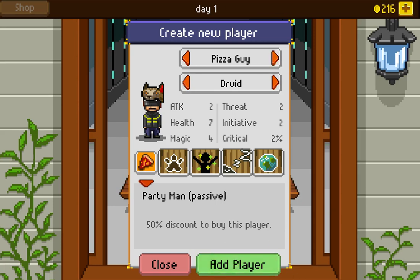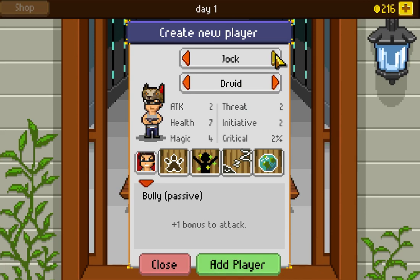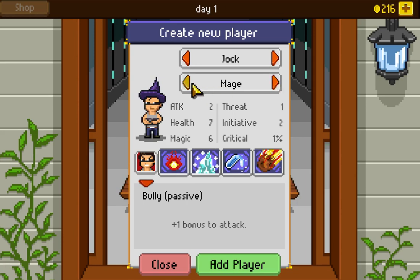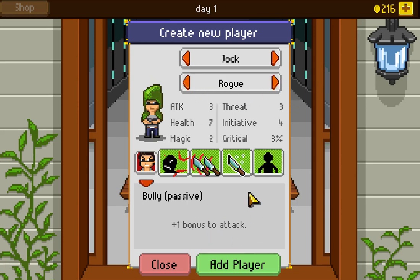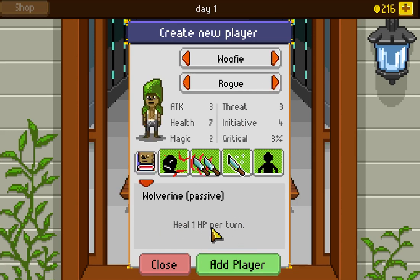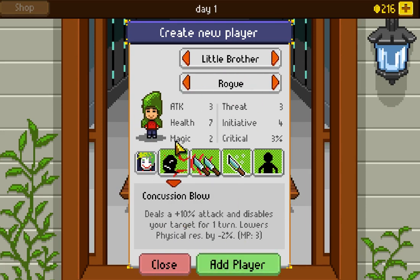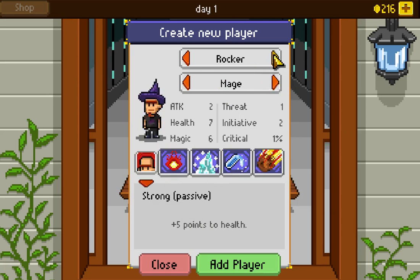Pizza guy is just cheaper to add. The first couple of players are free, but after that, adding more characters costs gold. The jock gets plus one bonus to attack, which is pretty good. The rogue starts with an attack of three — the only one to do so — so that plus one bonus to attack seems pretty strong. Wolfie regenerates one hit point per turn, making for an excellent tank. Little brother has a bonus to initiative.